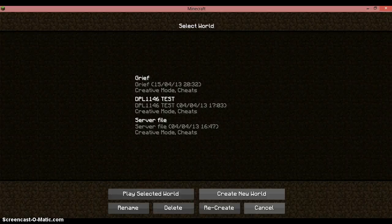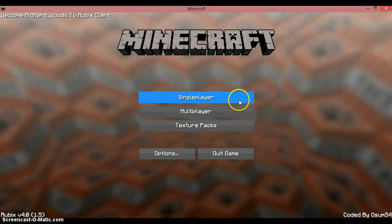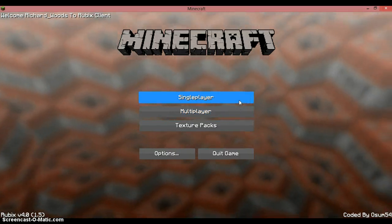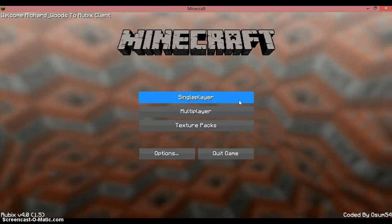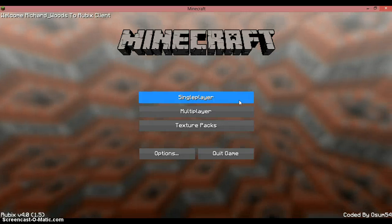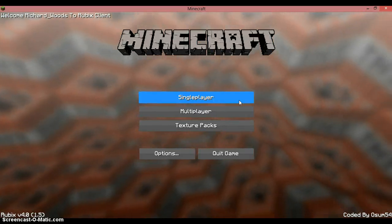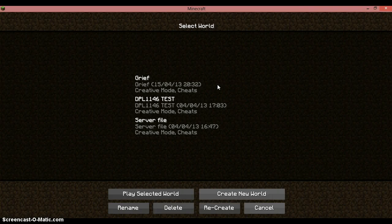Alright guys, this is a quick tutorial video of the new hack client that I've downloaded. Some people have requested it today. It's called Rubik's Client and it's available on Wizard Hacks. It's so easy to download, you would not believe it. I'll probably post a tutorial video so anyone can download this — any old twat can do it.